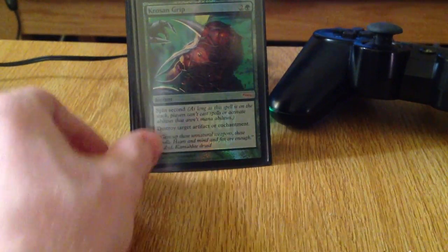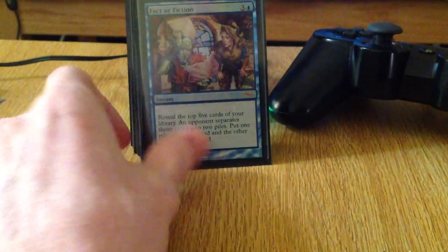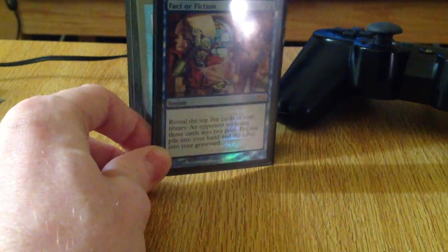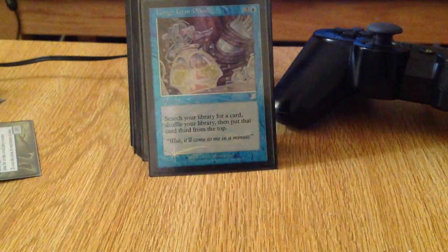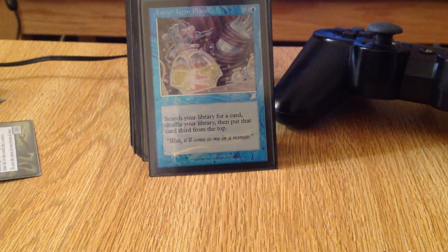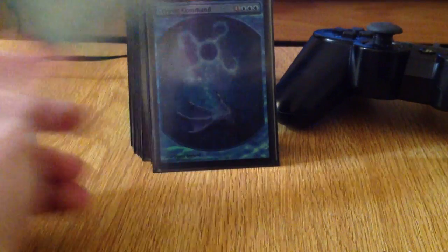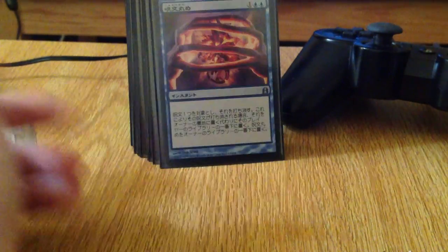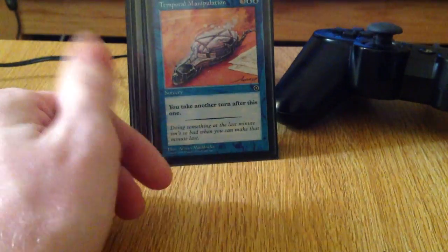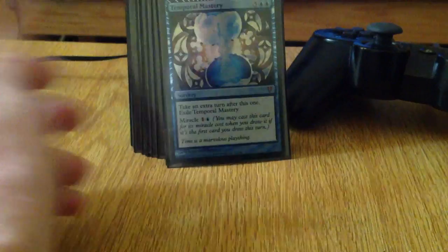Then we have Krosan Grip to destroy things. Wild Ricochet, when 1 is not enough. Fact or Fiction, for extra card advantage. Long-Term Plans is awesome, because if you do it at the end of your turn and cast Maelstrom Wanderer the next turn, you guarantee whatever you want to cascade into. The deck runs 2 counterspells — one being a Does-Everything card and Spell Crumple. And then we have extra turns with Temporal Manipulation, Time Warp, Temporal Mastery, and Time Stretch.